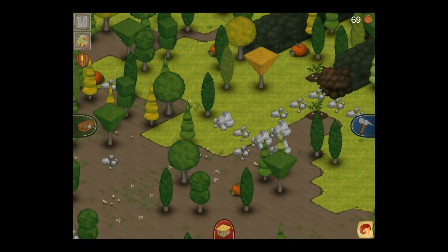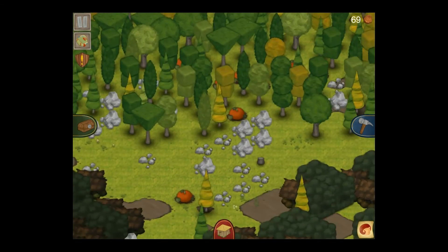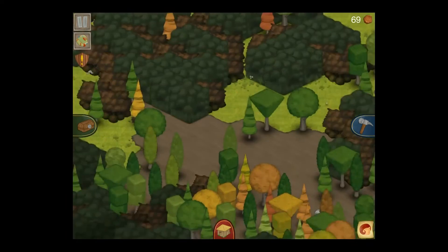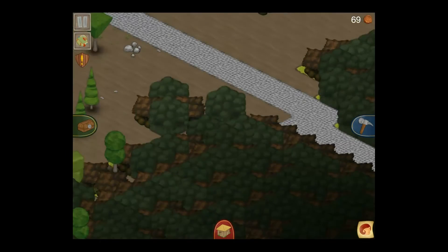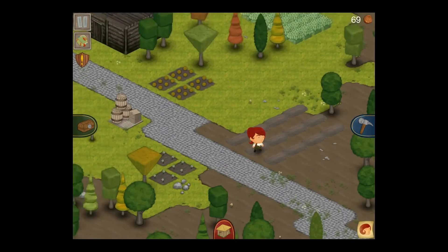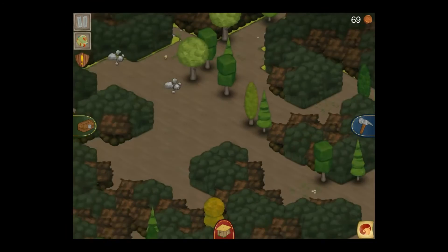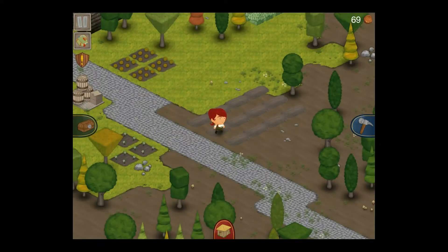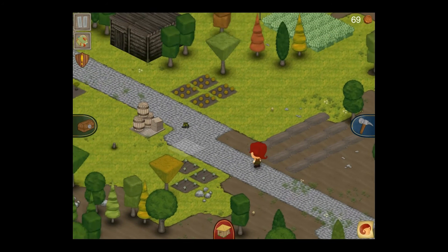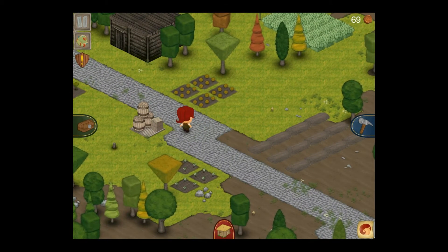I always tend to do a bit of exploration at first, grab all the basics, and then start settling down to build a town so I don't need to wander around so much more. It also gives me a second to get the lie of the land and decide where I'm going to put everything. There are no lakes around here, so I'm curious how I'm going to do that seafood pizza mission.